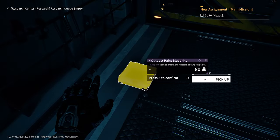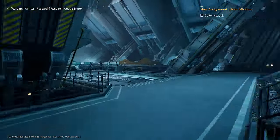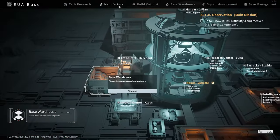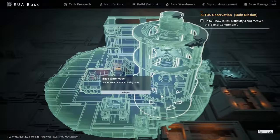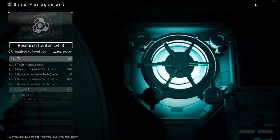Speaking of finding things, the base itself has blueprints in it too. After you've found everything, running around the base might not be a good use of your time. Not only can you teleport using the map, you can also skip the map entirely and go straight to the key parts of the game that you need — like research or the outpost builder — via the menu at the top of the map screen. This will save you so much time.